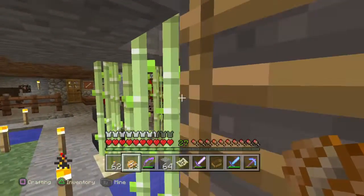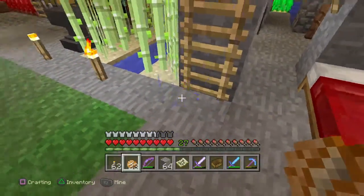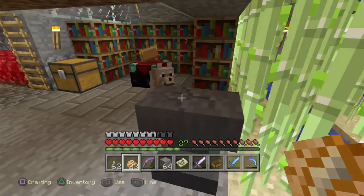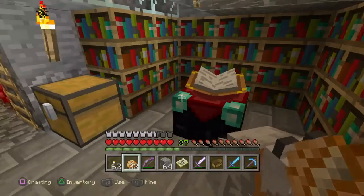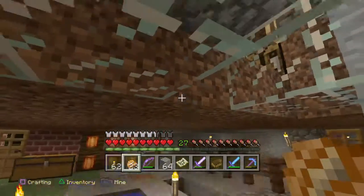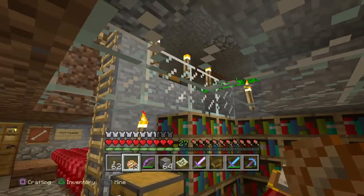Then we have again that pesky wet stuff coming down. And there we have an anvil — it's looking a bit worse for wear. We have a dog over there. Then we have an enchantment table, and up there you can see this is glass — yes, glass — and some torches.